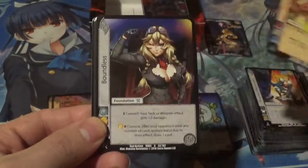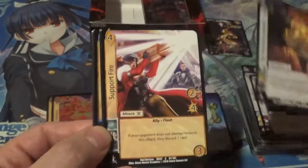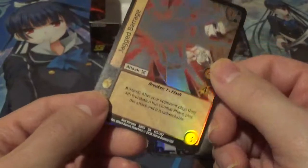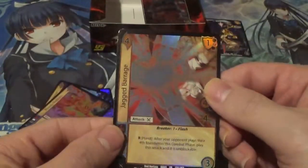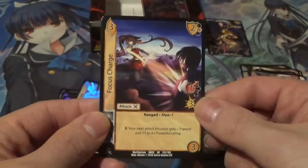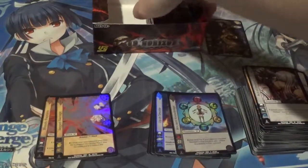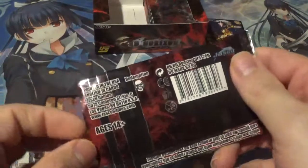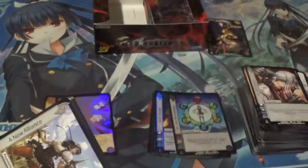So we got Dragon's Claw, Boundless, Pilgrimage, Immortal Knowledge, Support Fire, and Arcane Assassin. We got Jagged Barrage — that is an Ultra Rare. Not gonna lie, when I first saw it I thought I got a duplicate. It looks a little bit similar in art, but you can see the smirk on that guy's face. Focus Charge, Hair Trigger, and Act of Treason. What's your guys' favorite card from this set so far? I have to go with the Box Topper — that Box Topper just can't be beat for me. And Damnation would probably be second.